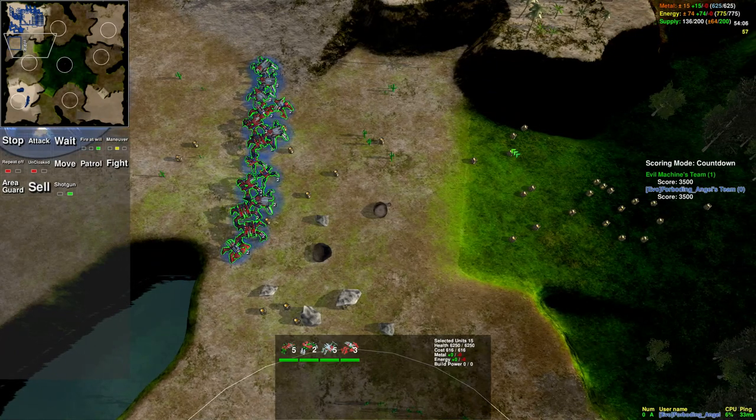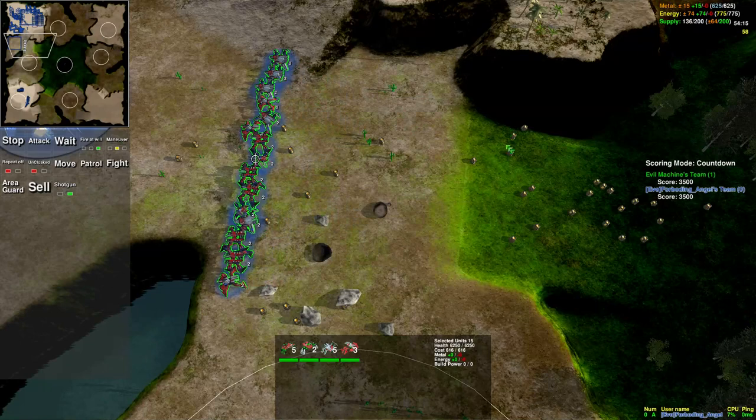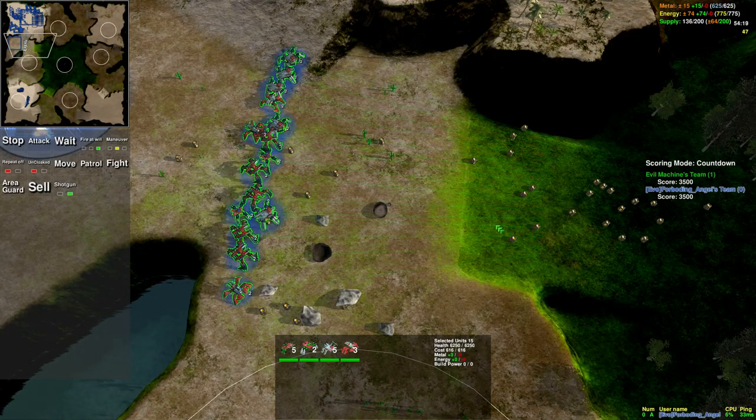The reason cloak is important with all terrains: if you're about to go into battle, you want to cloak your units right before they get in range of the enemy, because that will cause your all terrains to get the first shot.